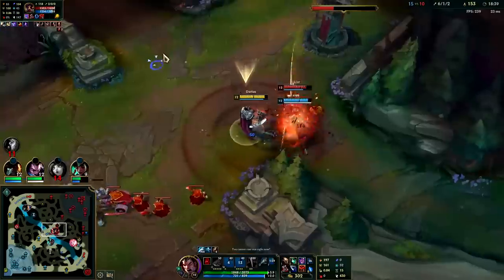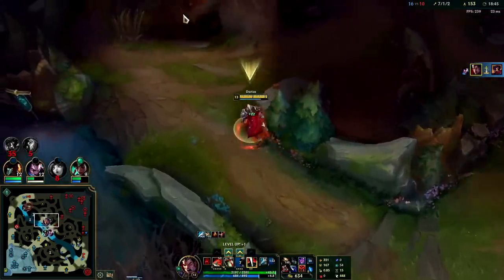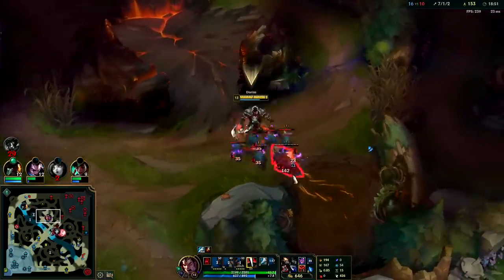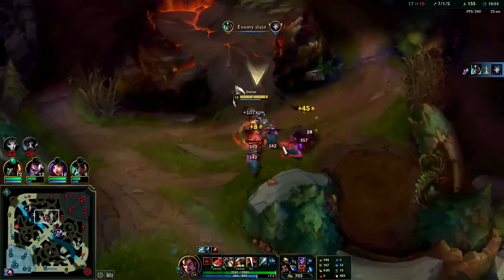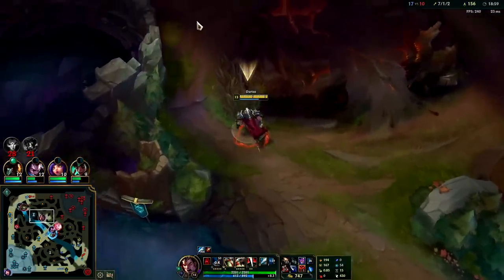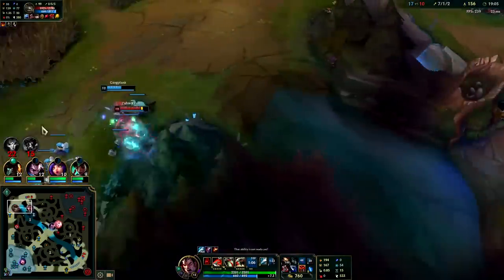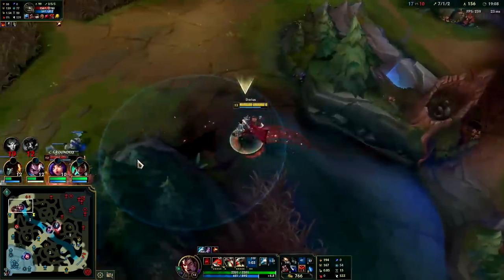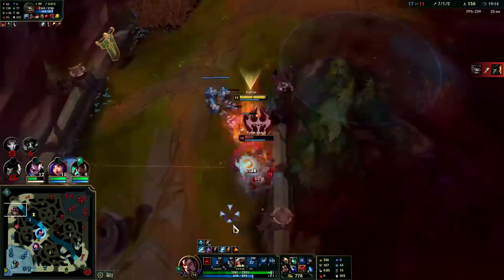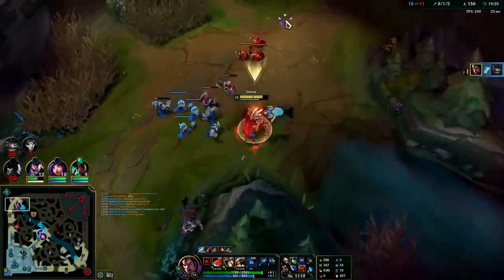It's Janna with Mobis and max Zephyr. Auto attack, W reset, into Q - pop him with the R. You basically get to apply the slow, auto reset off W, then instantly Q cancels the full W animation and you give it to him dirty. Come in with the Yomu's active, auto, W reset, Q, Blue Smite - where are you going? I didn't even need to hook him out of it, he was missing so much health.